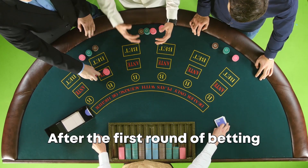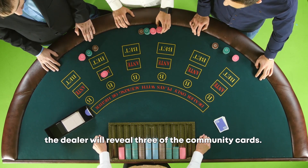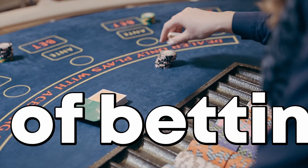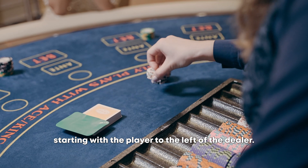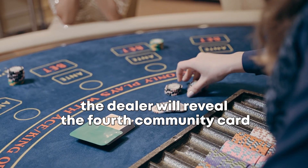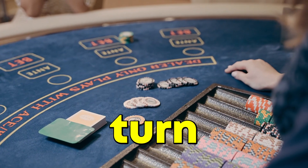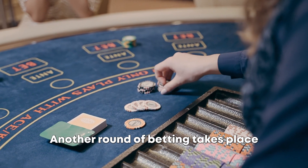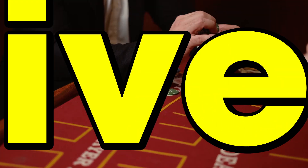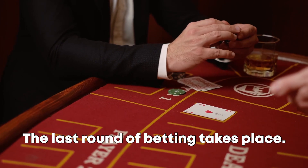After the first round of betting, the dealer will reveal three of the community cards. This is called the flop. Another round of betting takes place, starting with the player to the left of the dealer. Then the dealer will reveal the fourth community card, called the turn. Another round of betting takes place. Finally, the dealer will reveal the fifth and final community card, called the river. The last round of betting takes place.